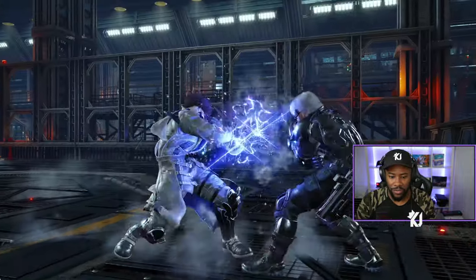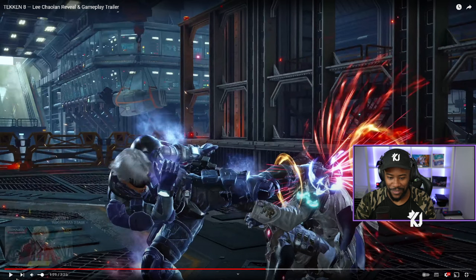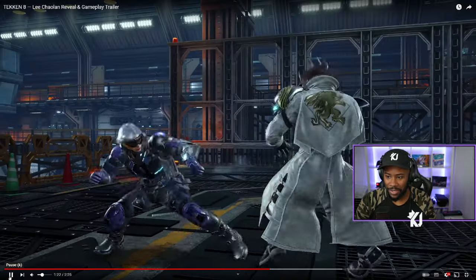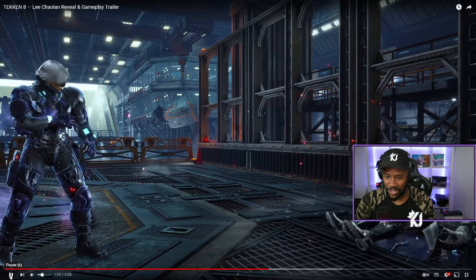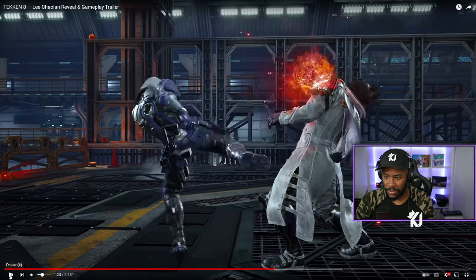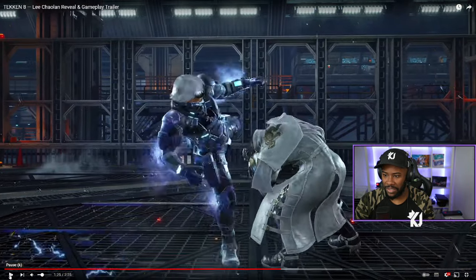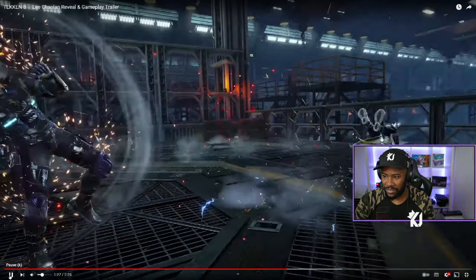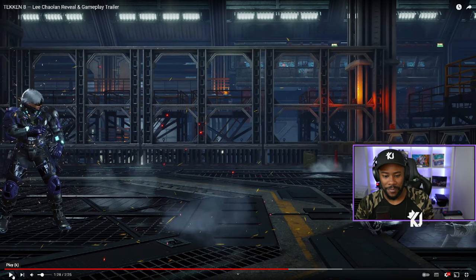His heat smash is a low, so that's going to be quite annoying because Lee is a very fast counter-hitting character. That looks like it has a just-frame input too, just from the spark — but it could be a hit effect. The thing with this heat smash is it makes you go further back, so it's not like the low connects while close — he has to run in.